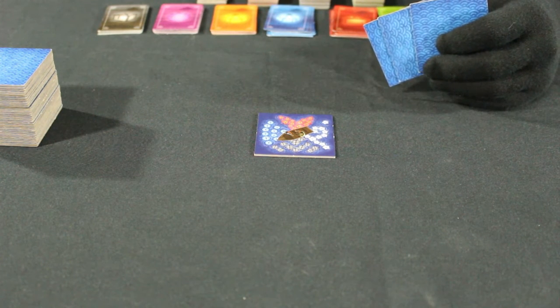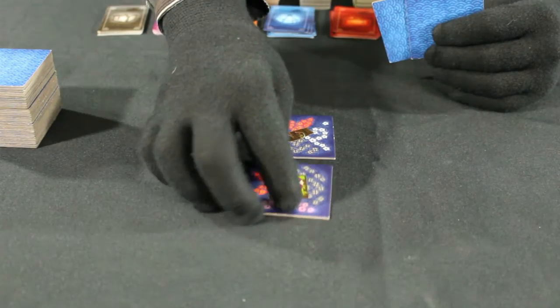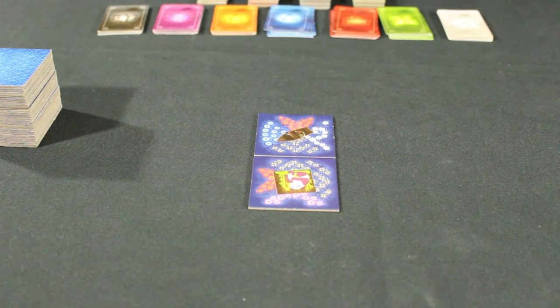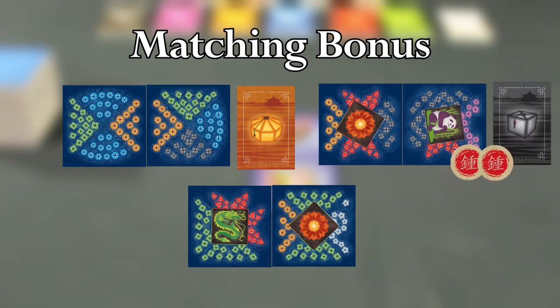Placing a lake tile is a mandatory action that must be taken by each player every turn. To place a tile, players choose a tile from their hand and place it face up on the play area so that at least one side of the played tile is touching a side of an existing tile. After placing the tile, two things happen. First, matching bonuses are given to the current player. If any side of the new tile matches the colors of a side of any existing tile, the current player receives a lantern card for the color of any matching side. If the new tile has a platform and any matching tiles have a platform, the player receives one favorite token for each.